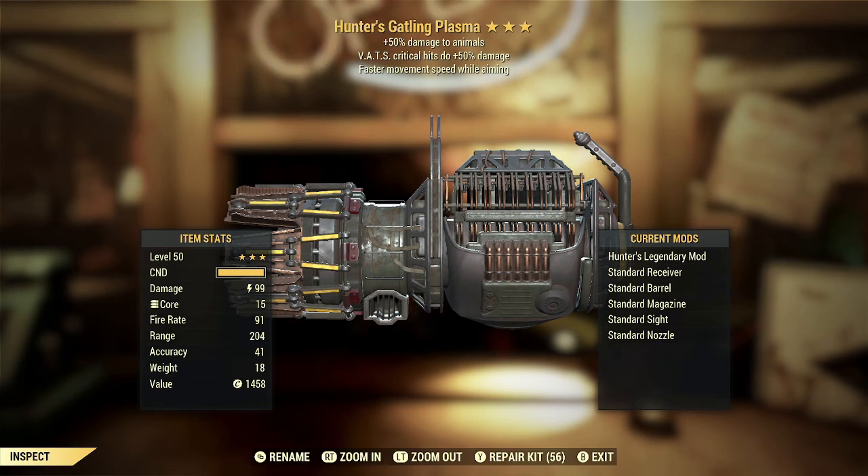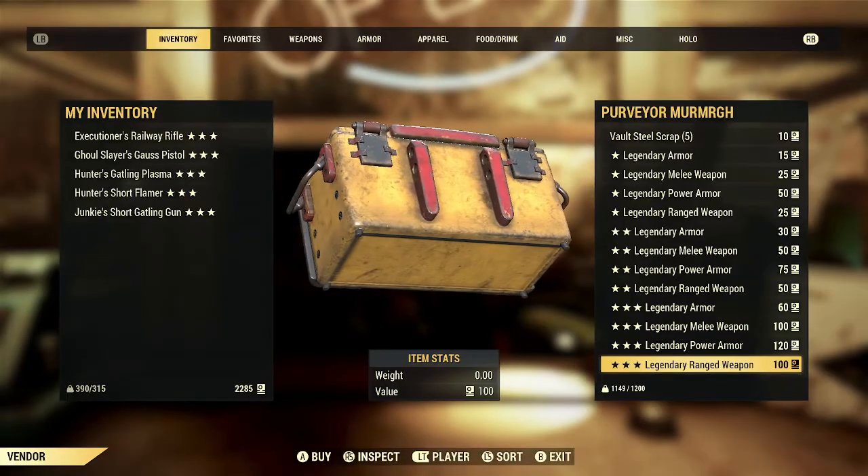It doesn't mean you can't use it that way, but I don't think most players do — at least in part because if you're using power armor with a weapon like this, you'll burn through fusion cores very quickly using VATS. The faster movement speed while aiming is also disappointing because if you already have the Speed Demon mutation — which I do on all my characters, and most high-level players probably will — then it's really not doing anything for you. Overall, this one is just disappointing, definitely going back to the purveyor script box.